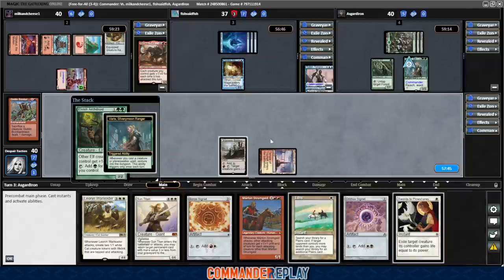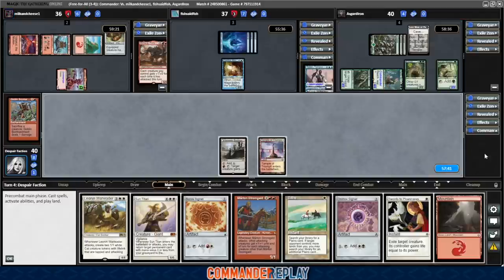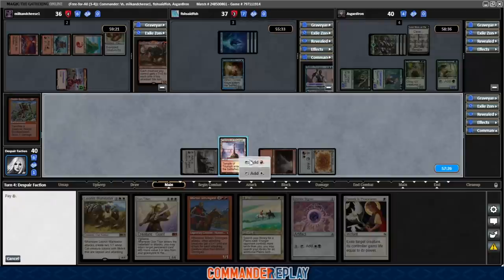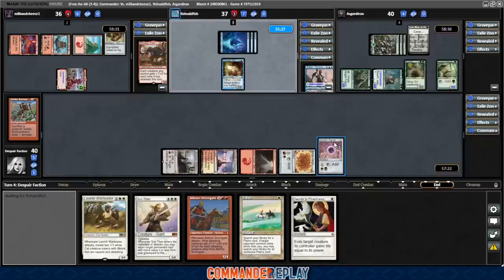Elvish Arch Druid — opponent gets to venture. Elvish Mystic. 4/4 over to Sean — brings it back to our turn. There's that mountain. Play the mountain, cast Boros Signet. We could go for the other Signet right here — let's do that instead, actually. That's more mana efficient. Then next turn we can go Tithe. Next turn is probably Tithe into Leonin Warleader, I think is where we're at.